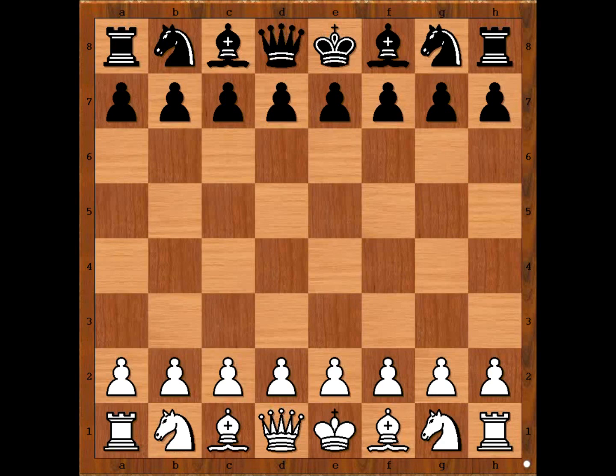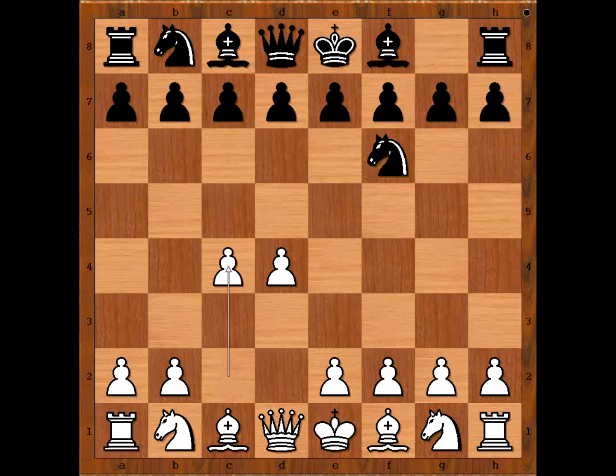Alexander Alechin had the white pieces and he started with d4. Marshal played Nf6, then c4. Marshal played his own defense, now known as the Marshal defense, with d5. This opening is not so popular nowadays. c takes on d5, Knight takes on d5.